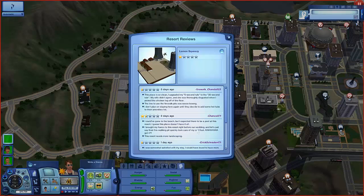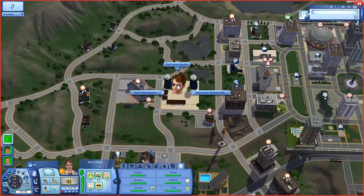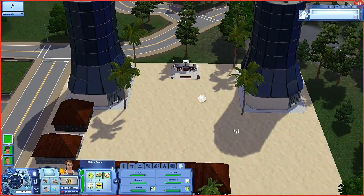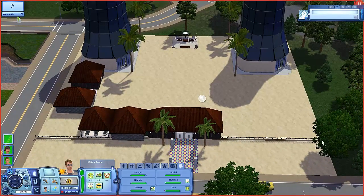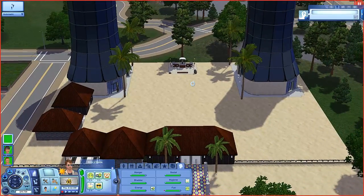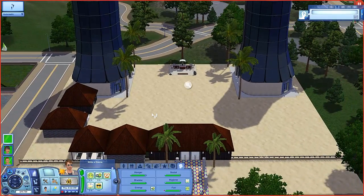'I could have gone to the beach but expected there would be a pool.' 'I brought my fiancée to this resort right before our wedding and firewalking pit quickly took care of our cold feet.' 'The resort needs more landscaping.' 'The line to use the firewalk pit is so long - I don't plan on staying until they add hot tubs.' So we need: a pool, a hot tub, shrubbery all along the fences. It's probably going to cost 50 to 60 thousand dollars total - a lot of money.